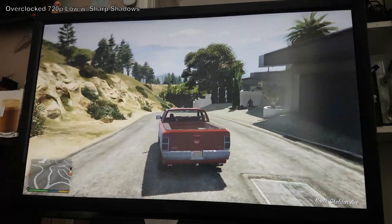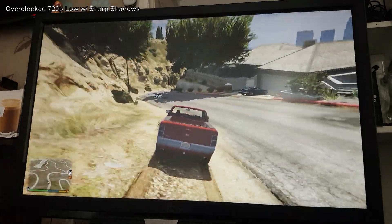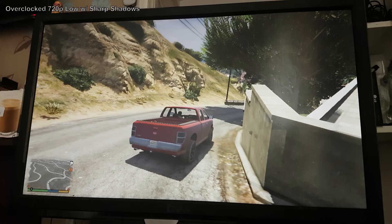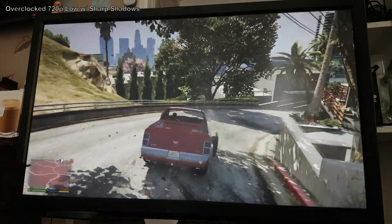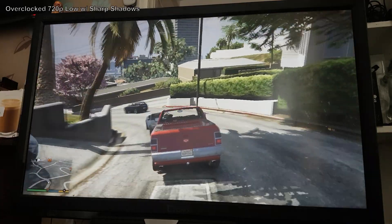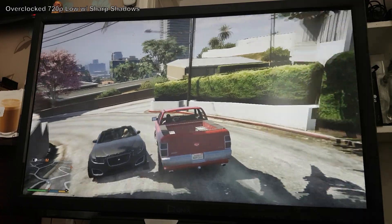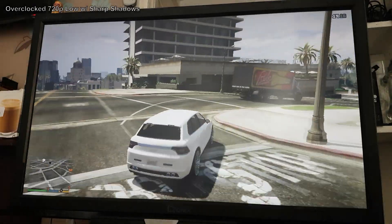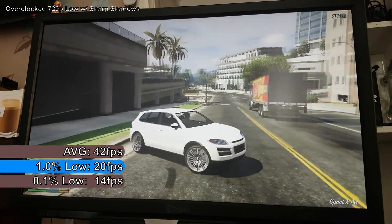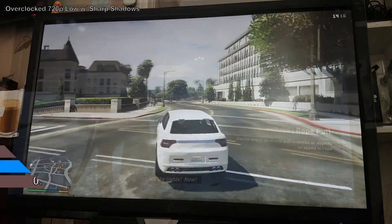At 720p with an overclock, the game again couldn't improve on 1080p, with performance pretty much the same. 720p exhibited more stutter than at 1080p and had the same lockups and input locking issues as at stock. FPS in the desert area couldn't manage much over 40, with dips near 20. A 15-minute FRAPS benchmark showed an average of 42 FPS, with 1% and 0.1% lows of 20 and 14 FPS respectively.